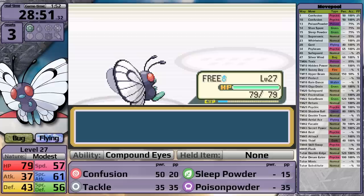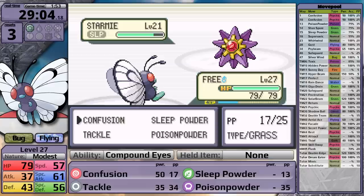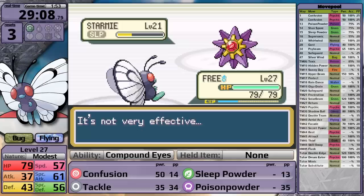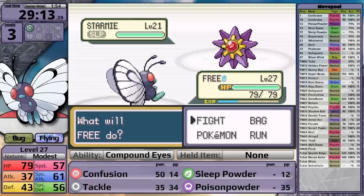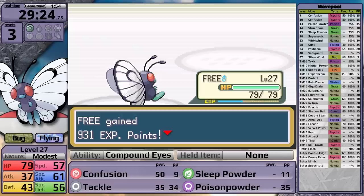Misty leads with Staryu. Because this thing's a Mono Water type, I just go for Confusion right away. I get a lucky critical hit and knock it out. Starmie's next. I go for Sleep Powder, putting it to sleep, and then I start using Tackle. Confusion does have the secondary effect where it could confuse the Starmie, so I want to use that instead. However, Starmie wakes up and uses Recover - that could make a lot of playthroughs very hard here. It is so nice that Misty does not have that move in Generation 1. After putting it back to sleep, Confusion confuses it, so the next time it wakes up it damages itself. But Misty uses a Super Potion. In Generation 3 they really wanted to give all Gym Leaders healing items. Still, because of the power of Compound Eyes, I am able to win this fight and earn myself the Cascade Badge.